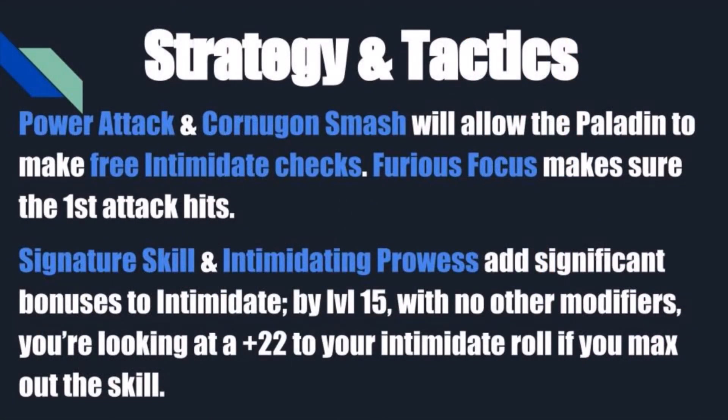Now for the actual feats we select: Power Attack and Cornugon Smash will allow the Paladin to make free Intimidate checks, and Furious Focus will help make sure the first attack hits, allowing you to ignore the penalties Power Attack normally incurs. Since we're using Intimidate to such a high degree with Cornugon Smash, Signature Skill and Intimidating Prowess will add significant bonuses to Intimidate. By the time you hit level 15, with no other modifiers — just adding in your Strength, Charisma, the trait bonus, your skill ranks, and the miscellaneous modifier for putting that first skill rank into a class skill — your Intimidate will be around a plus 22 if you max out the skill at every level.